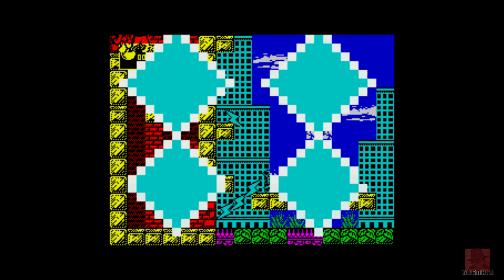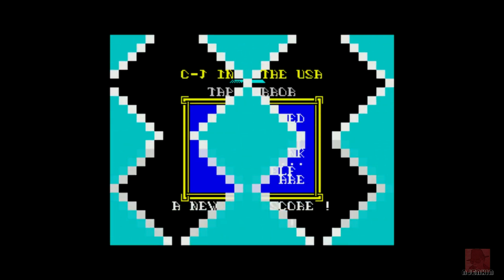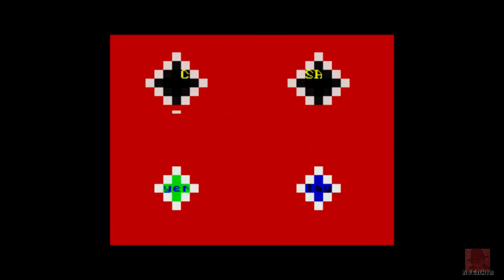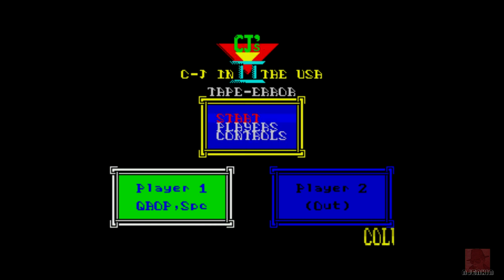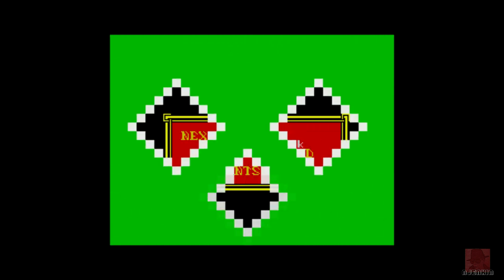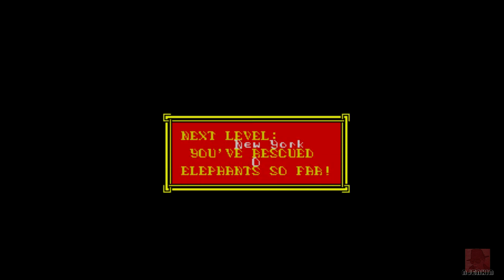I will put a poke in now for immunity and we'll see how far we can get. But I think we've pretty much seen what this game has to offer already. So if you've got emulation or the real machine, you know whether to track this down. I would say give it a miss, unless you want to own every 128k game ever - in that case get both CJ's Elephant Antics and CJ in the USA.